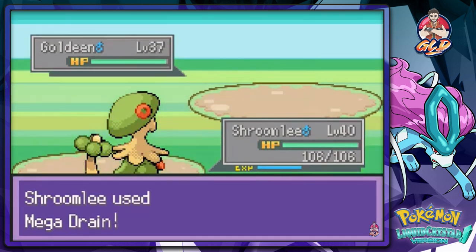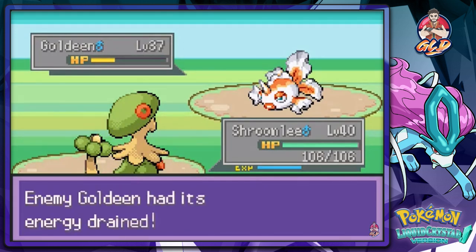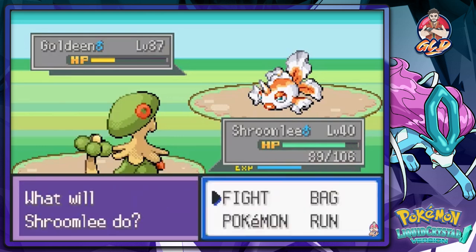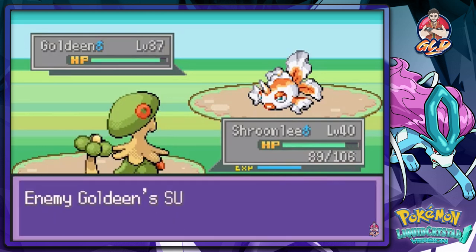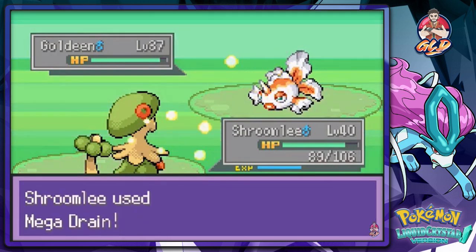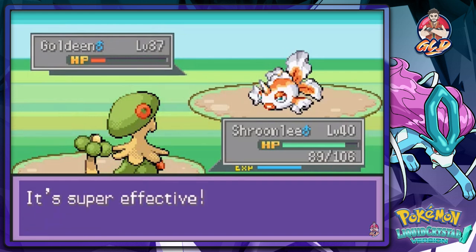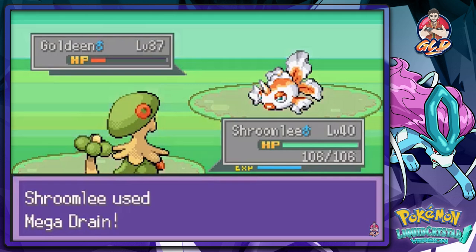That's right, take care of that Goldeen! Wilton uses a Super Potion — I always forget these guys like to heal their Pokémon. Well, let's just hit it again with Mega Drain right here.